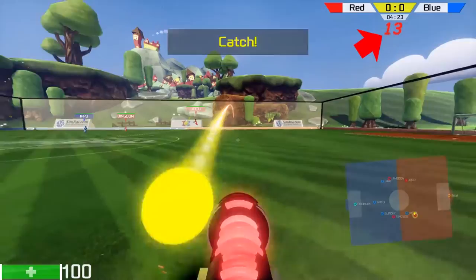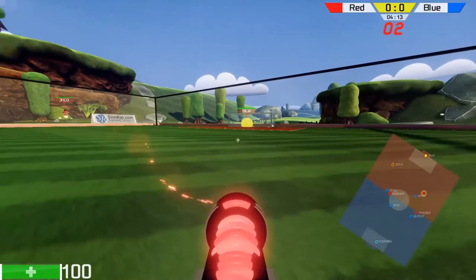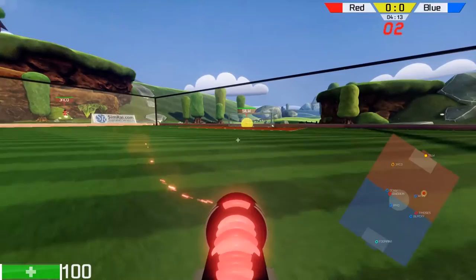This is the attack clock, and its purpose is to promote aggressive offensive possessions. A clock will count down when a team has the ball in their own defensive half. If this clock hits zero, the ball is automatically reset to the other team. This clock is reset on any momentary change of possession.